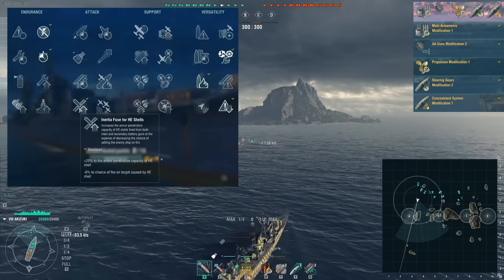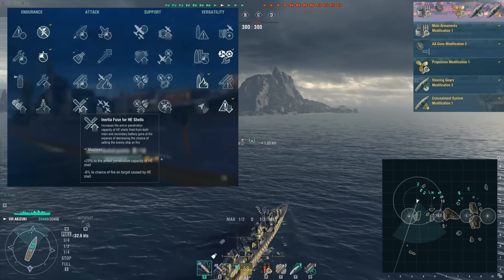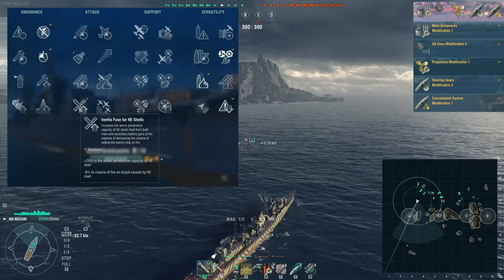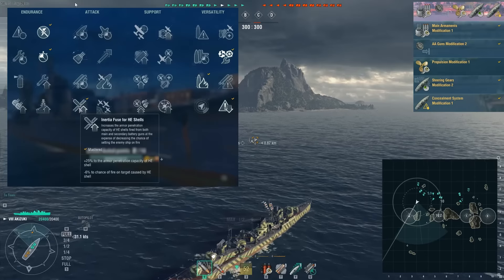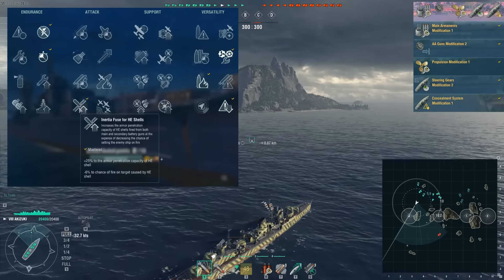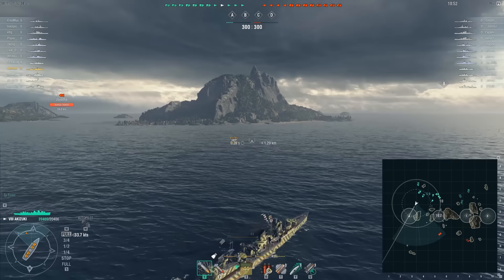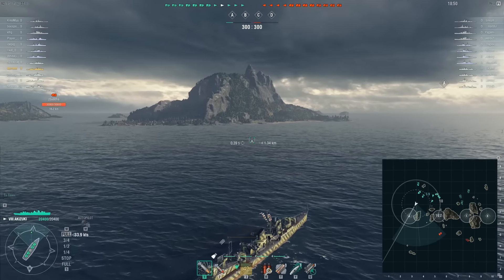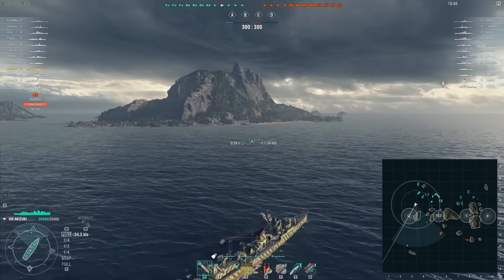One of the new commander skills is something that people call HEAP. It has a name something like 'Inertial Fuse HE' or something. Basically what it does is it lowers your fire chance by 6%, but it increases your HE penetration by 25%. Now why would that be important? For HE shells to deal damage, they still need to penetrate.